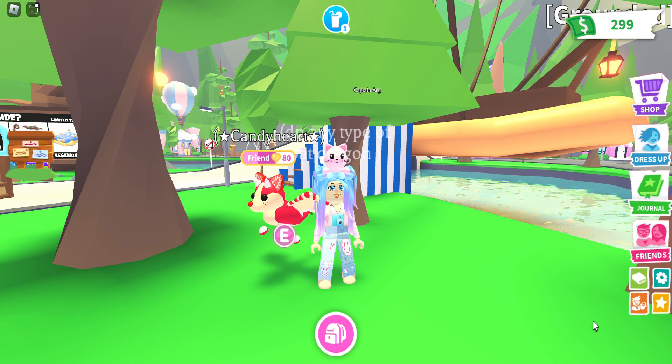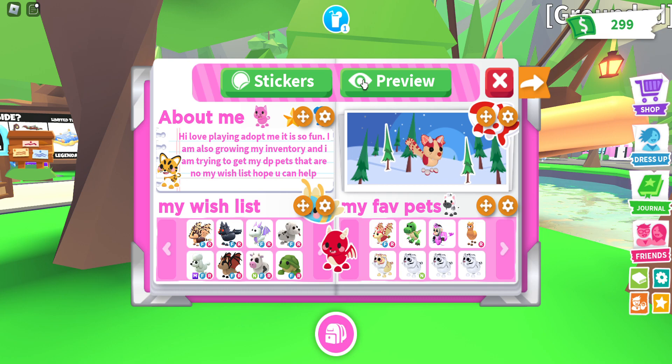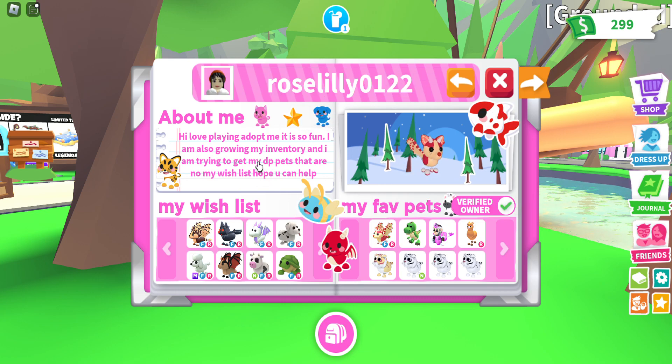To access your profile, you have to click on this little book icon under the friends category. And you can start creating your profile. So in my profile, I do have an about me section, a wish list, a display, and my favorite pet section. So let's start with the about me section.